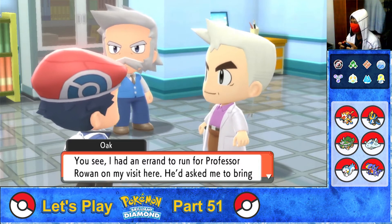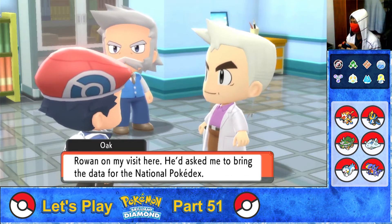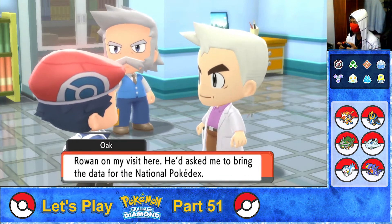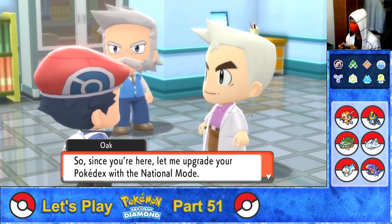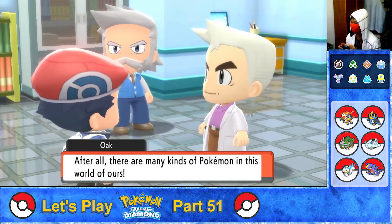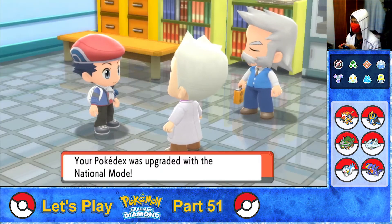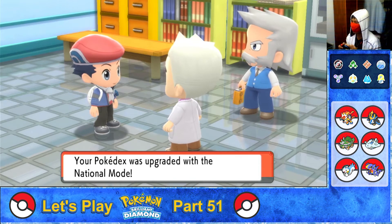Oak explains he had an errand to run: Professor Rowan asked him to bring in the data for the National Pokédex. Since the player is here, Oak upgrades the Pokédex to National Mode. 'There are many kinds of Pokémon in this world of ours.' The Pokédex has been upgraded to National Mode.